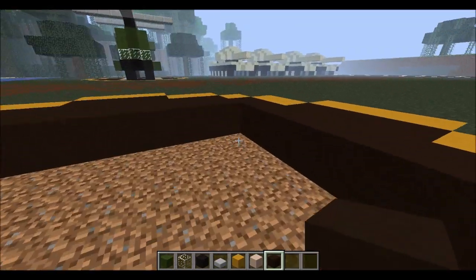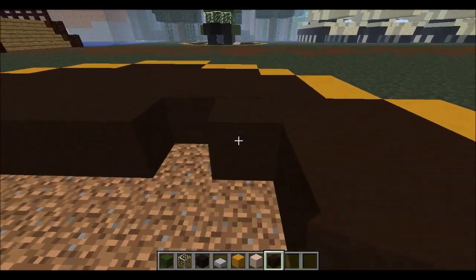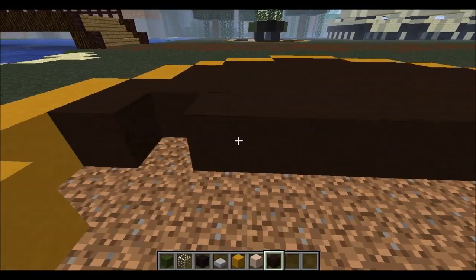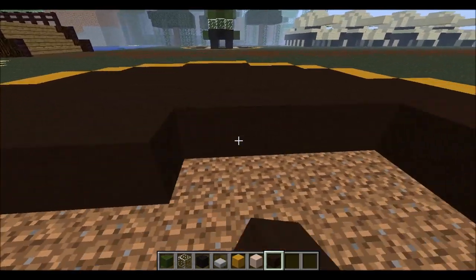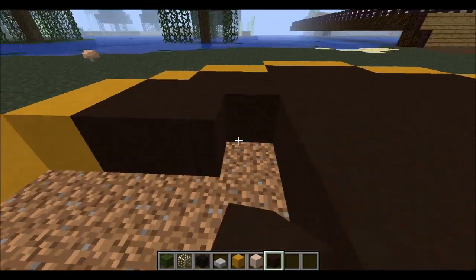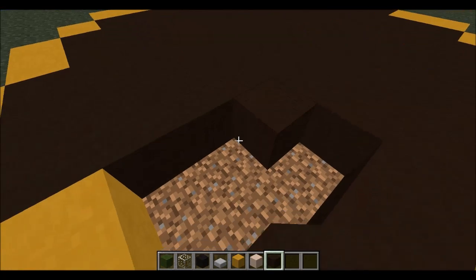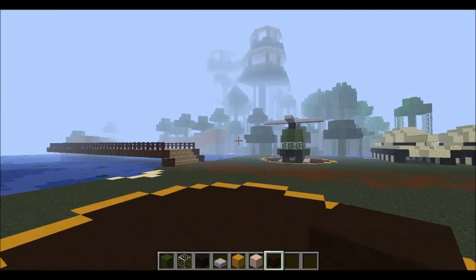I like the way that helicopter came out. I had a buddy tell me how to make a helicopter and I don't know if I built it right, but I think it came out good. The way he showed me in my Xbox world came out very good. This is not Xbox — this is PC, if you haven't already noticed. One of the main differences.